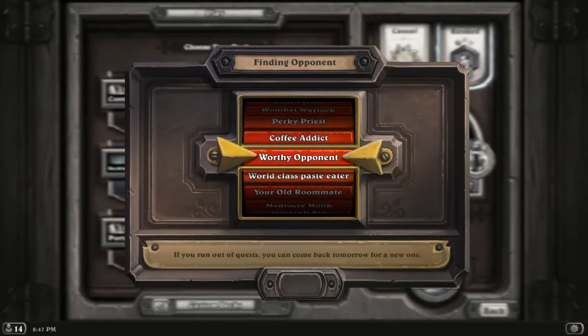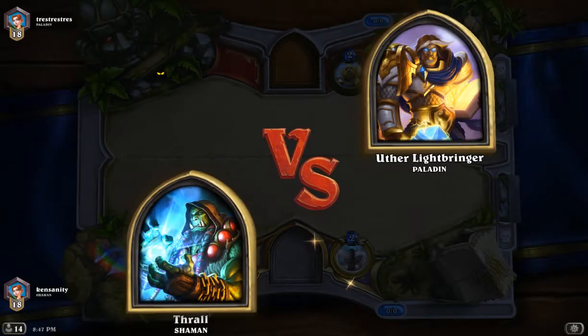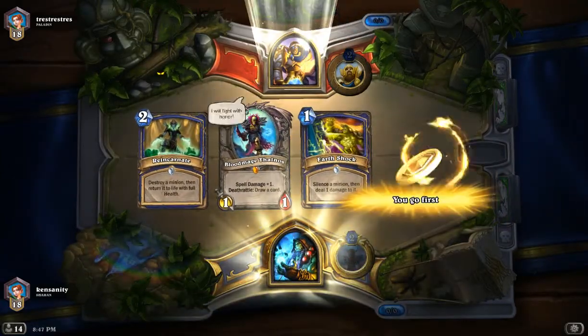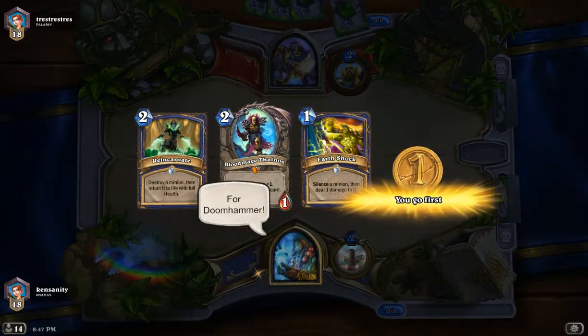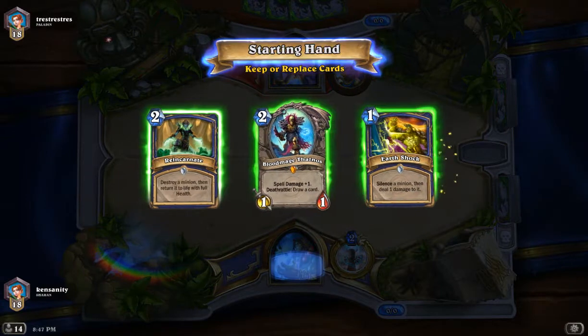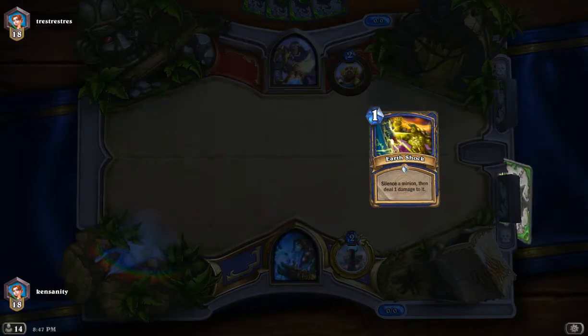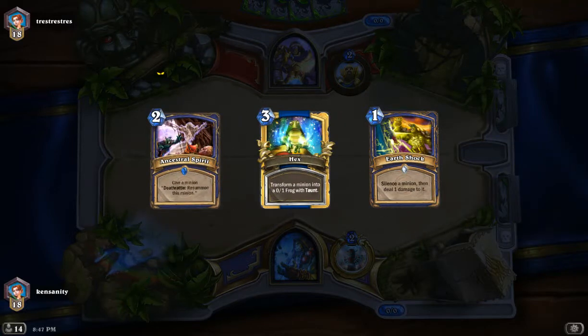Let's see what we got. We'll do one more game for the video. Paladin — this should be interesting because they have Equality, so they can really keep us back. Reincarnate is not a card you want early because you want to save this for turn 8 or something. So we're going to dump everything except for the Earthshock. This is not much better, but...